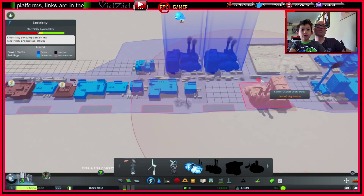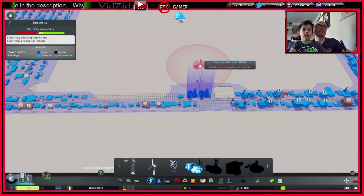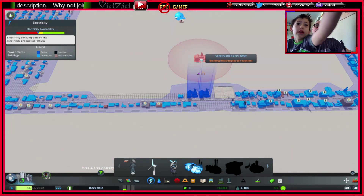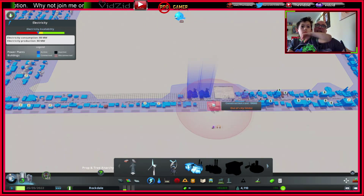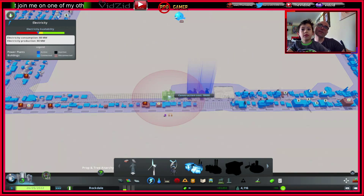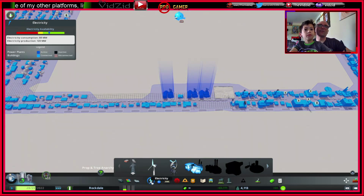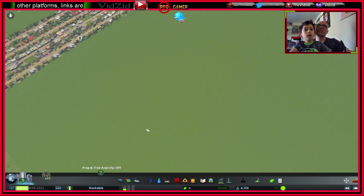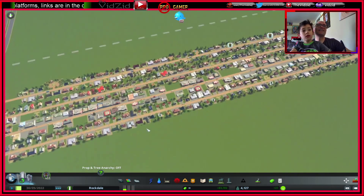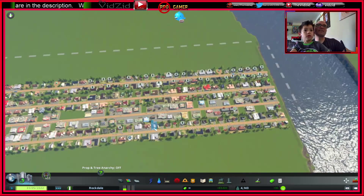They've both got fuel, so yep, we need more power. Where do you want it? There's a square but he won't fit there — the other side, yeah. That's our power problem solved! Now could we just solve the rubbish problem — that would be nice.